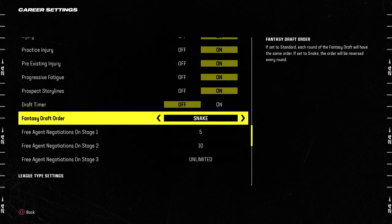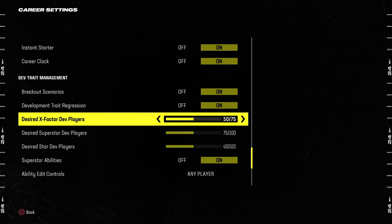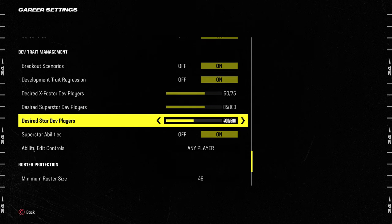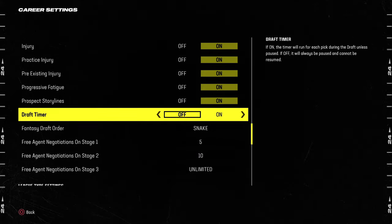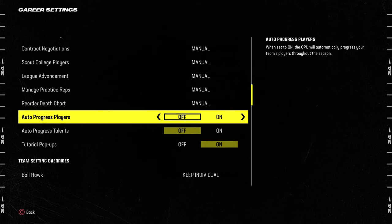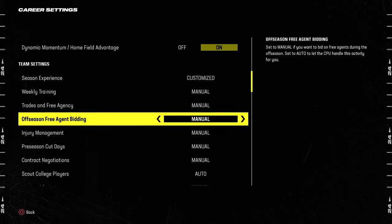Snake gives the first pick a huge advantage if you don't use it, so definitely put it on snake. You can change other settings — I usually bump X-factors up to about 60 just for more fun. Most of my leagues I don't go past a couple of years, but you can change the salary cap and other settings. I also don't like scouting college players in this Madden — I hate how it's set up.